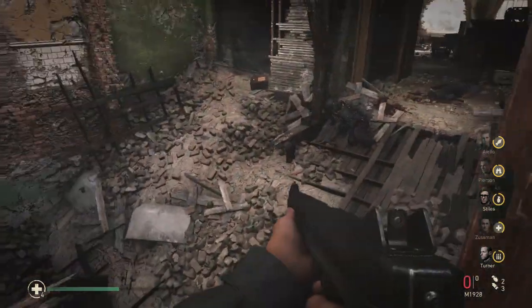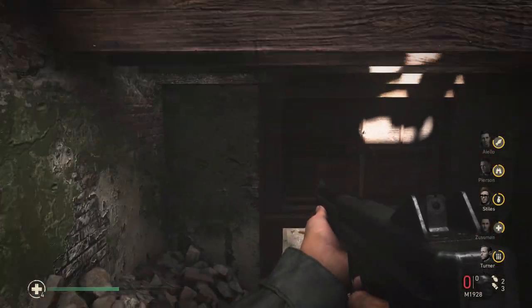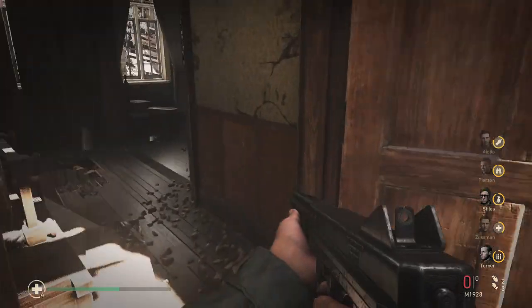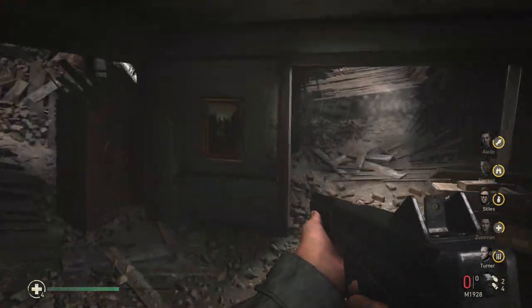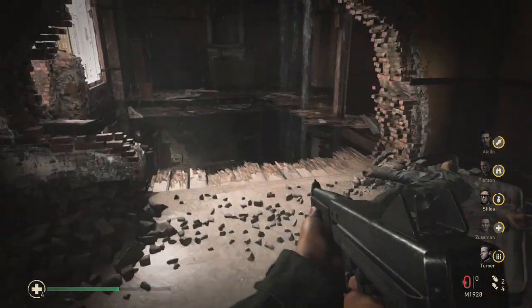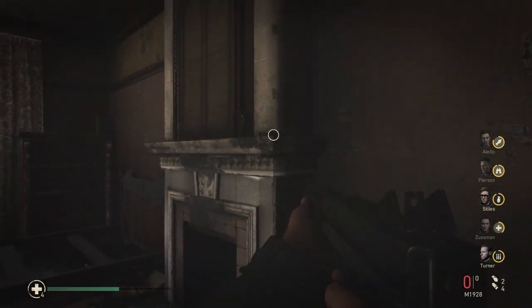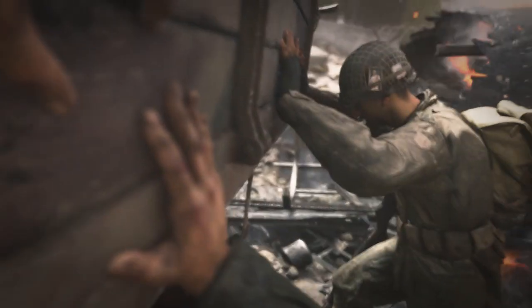The second one for this mission — you're going to have cleared out and be moving through this house. You can be silly like I was and try to jump up here, or you can just walk through. Any which way you end up making it up, this is honestly not too far from the one you were just at. The best path is to walk up that boarded ramp — you'll have to take a slight jump over that hole in the wall — and then you'll see sitting on top of the mantle is going to be the 17th memento and the second for this mission.